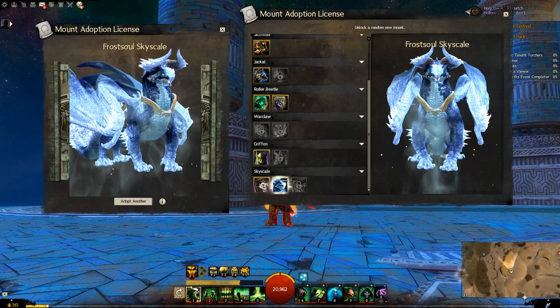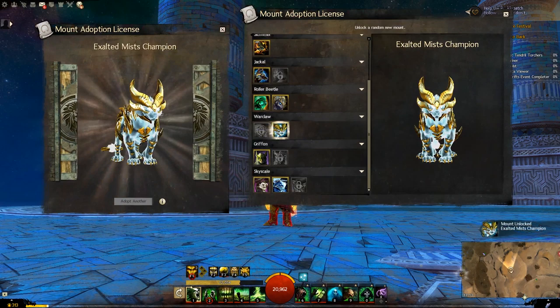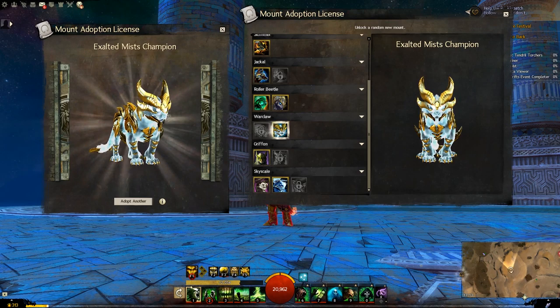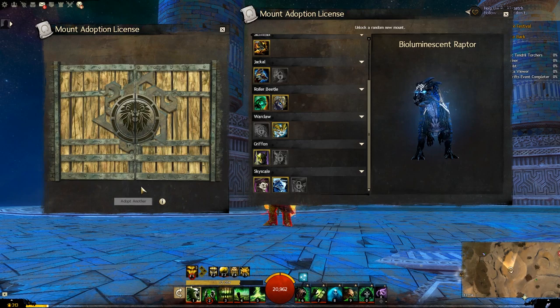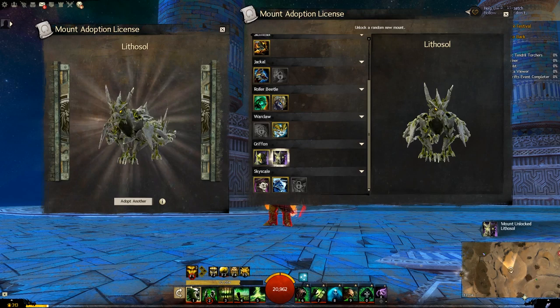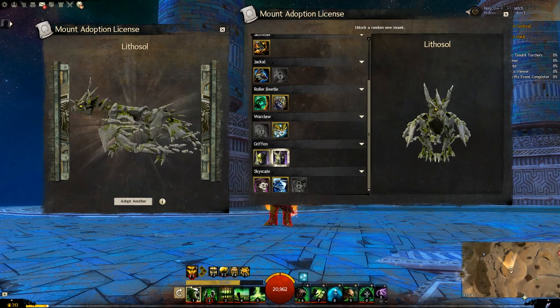What's next - the exalted mist champion war claw, and then we have the bioluminescent raptor, another kind of classic set they like to do. Lithossal for the griffin - another kind of thing they like to do. I think we've had a raptor and a skimmer of these guys already, but they're quite cool.